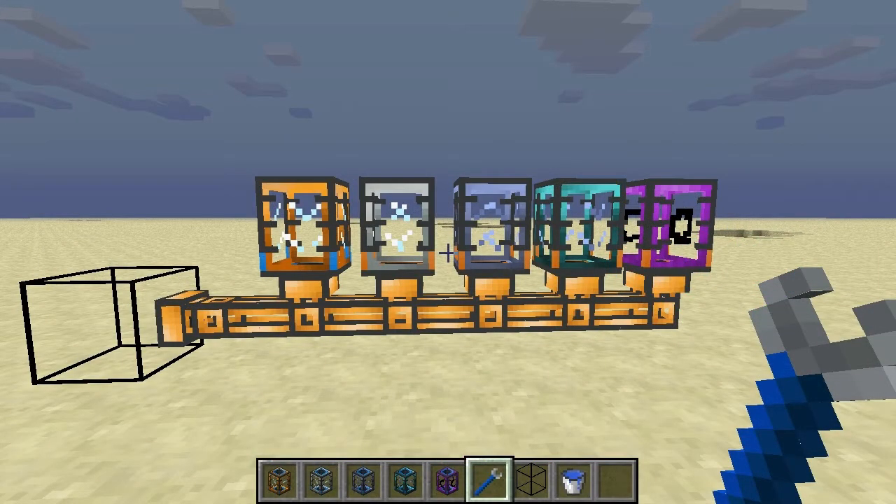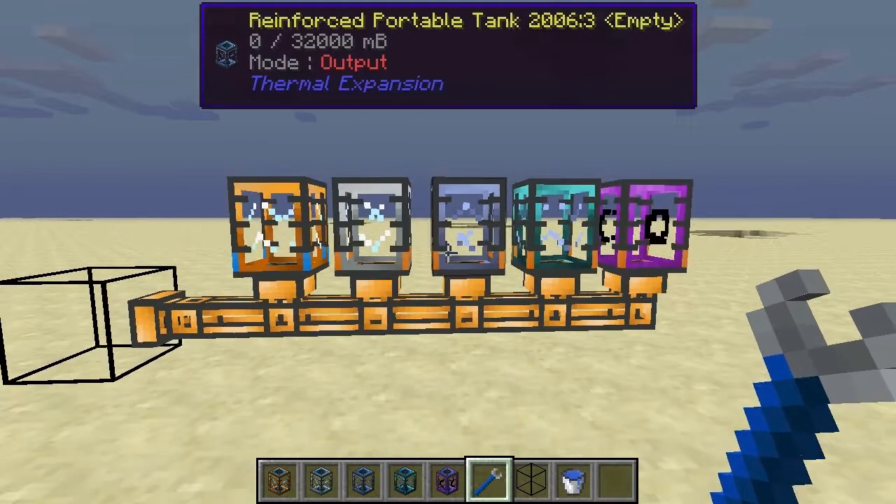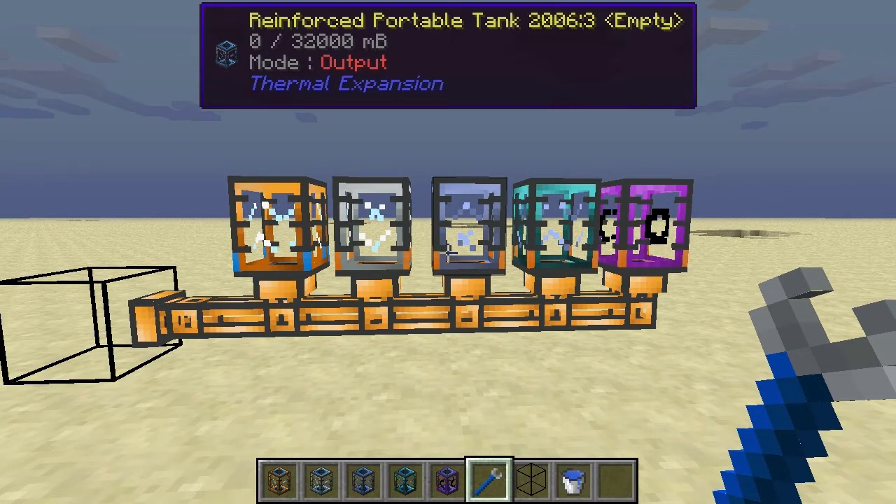Hey guys, welcome to another block spotlight. In this spotlight I will be taking a look at portable tanks. These are tanks introduced by the Thermal Expansion mod, and in Thermal Expansion 3, which I'm using here, there are five different types of portable tanks. In Thermal Expansion 2 you only had one, as far as I know. Before we get to the actual portable tanks, I'm going to take a look at their crafting recipes.